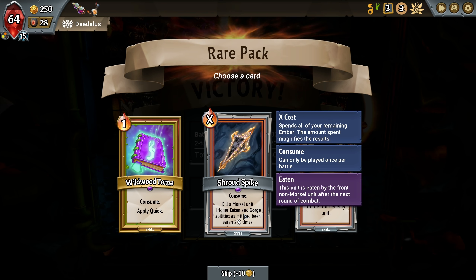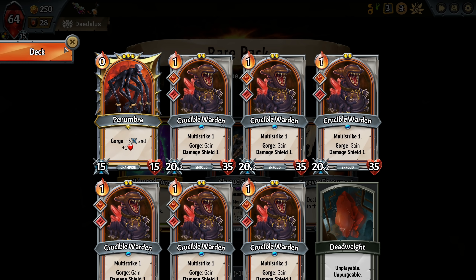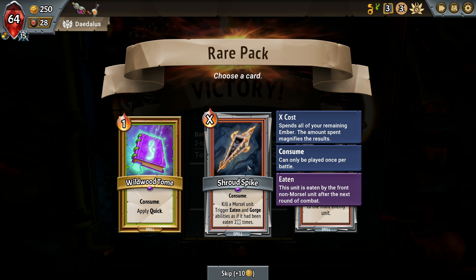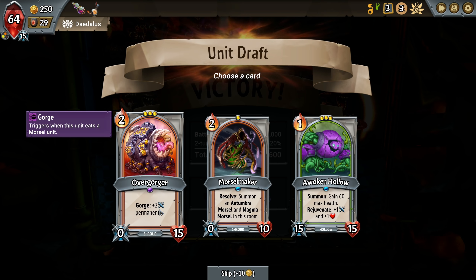30 times damage to the front enemy unit - that's 90 possible. I think we're taking capacity on this one. But eaten and gorge with the damage block could be really nice. Morsel maker. Over gorger: gorge plus two permanently. Whoa. Resolve - after combat, summon an antumbra morsel and magma morsel in this room. One gives health and one gives attack. Or we go with another tanky boy, but I don't think we need this. I think we go with those other guys.